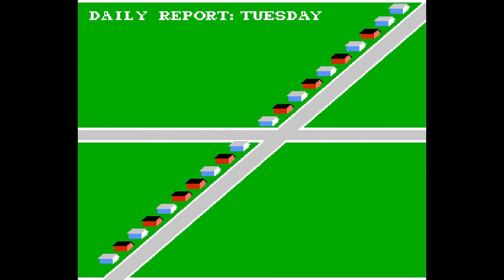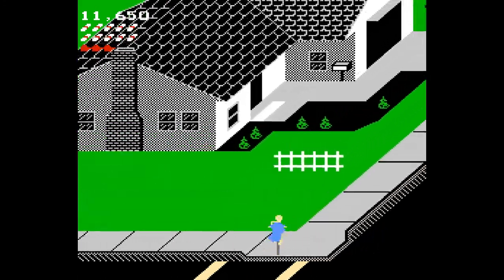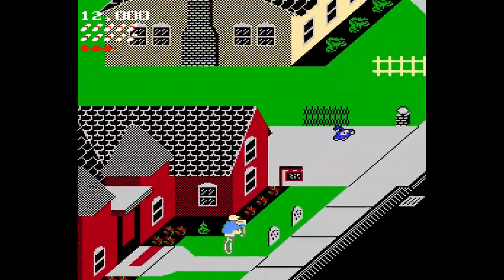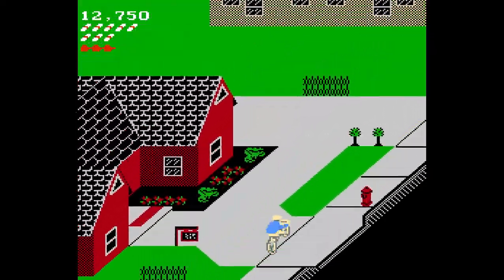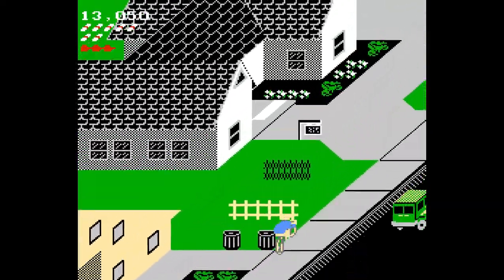If you noticed, I had three lives, and if that ever starts here, I will still have three lives. So there's a bit of... I want to say a glitch, but I don't think it's really a glitch, because technically the start of the obstacle course is at that section of the grass.